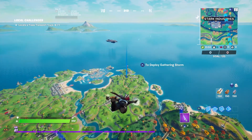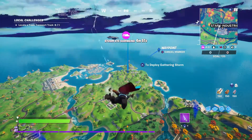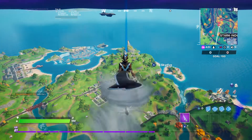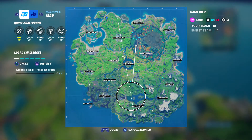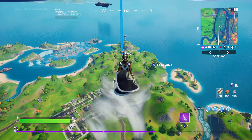Hey everyone, welcome back to Fortnite. This is Chapter Two Season Four and we are working on the new Wolverine challenge where you have to locate a Trask support truck. As you can see where my marker is right here on the map — right there above Doom's Domain — this is where we're going, this is where the truck is going to be.